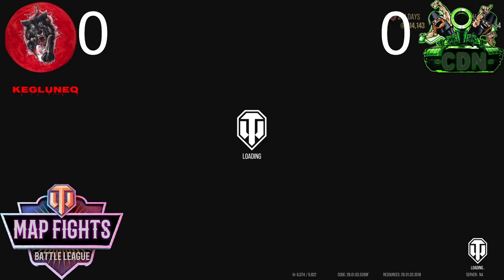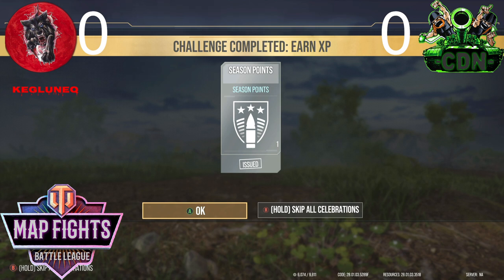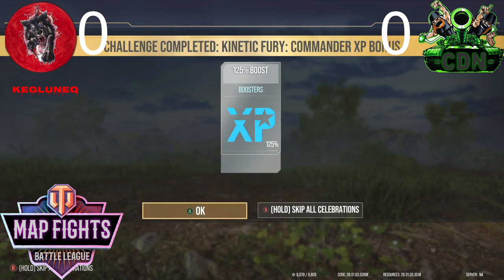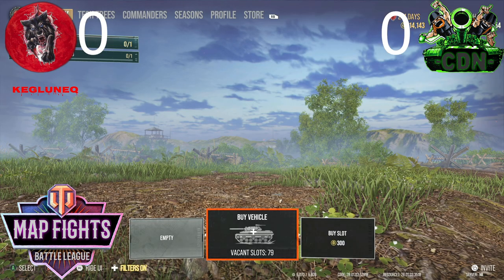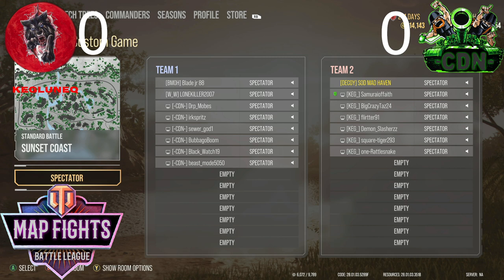CDN did just defend their territory — that was a defense. CDN retains Fisherman's Bay. Up next is Sunset Coast — we're going to be looking at Tier 9, 6v6. Keg is defending this map. I do believe this is a one-and-done map as well.